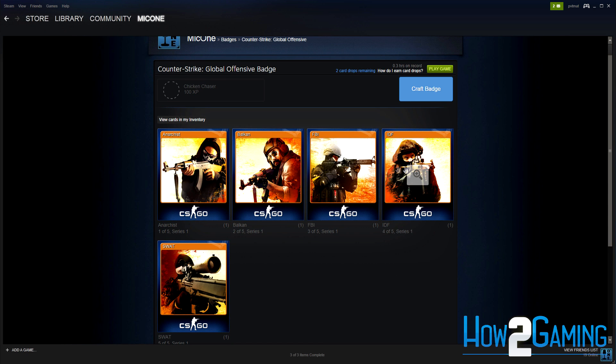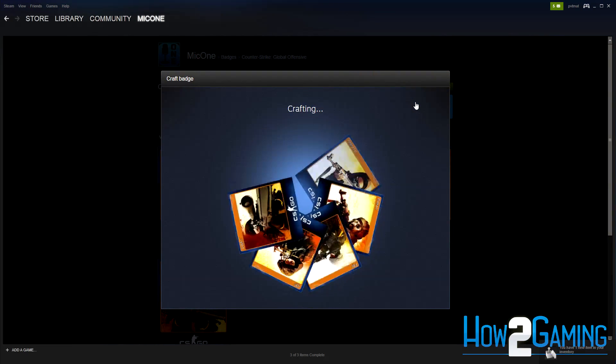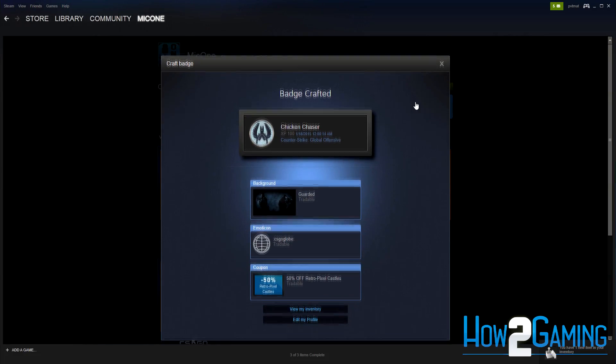This means that you can craft the badge for a total cost of around 32 to 35 cents. Once you have all the cards you need, move to the badge creation screen. Here, click Craft Badge to get your Steam experience, badge, and other bonus items.